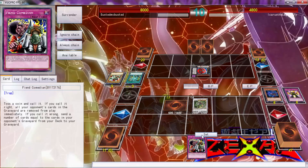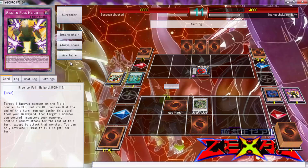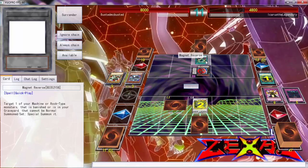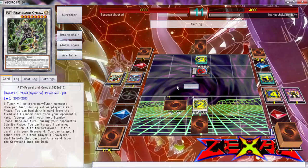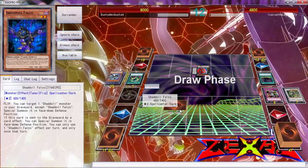We can put Bewildering Wind back and start putting Stardust Charge Warrior and stuff back into the graveyard. For right now, to stay alive, we're going to keep using the Rise to Full Height combo. Magnum Reverse — target one of your monsters. We're going to use Fiend Comedian and call tails. What do you think folks — should I call tails? I'm going to call tails — it was tails! Yay! We got it right, thanks to Fiend Comedian! Now we're good.